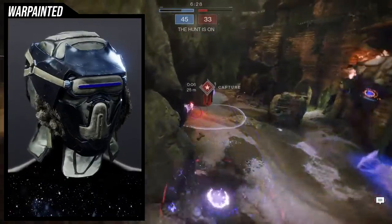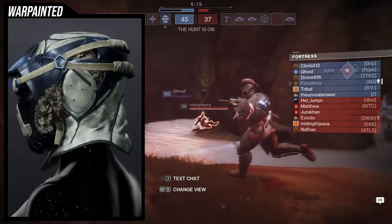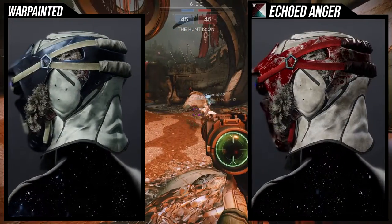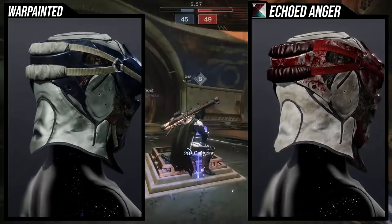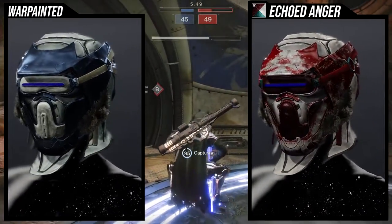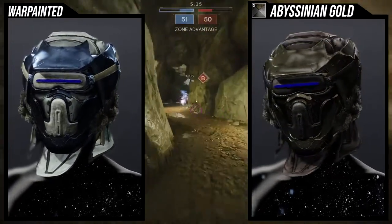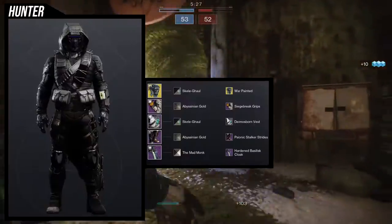Last but not least, we have the War Painted ornament for the Foe Tracer. I think this one looks way better. The fur on the sides looks super cool, and the only unshaderable part is the blue visor, which is not a big deal. Overall this is just the better-looking Foe Tracer and I'd definitely recommend picking it up. As for shaders, Echoed Anger actually looks pretty terrible with this one — it feels like the color is being washed out. Other shaders like Abyssinian Gold look really good with it, but with certain shaders you will see that patchy off-color effect, so just be aware of that.